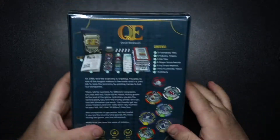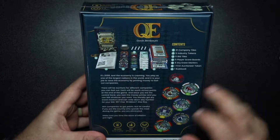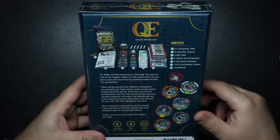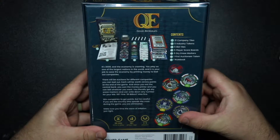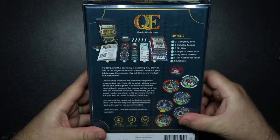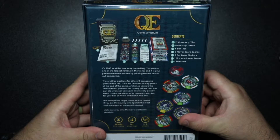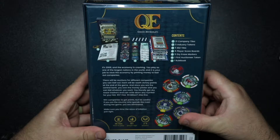This is an auctioning game. It's 2008 and the economy is crashing. You play as one of the largest nations in the world and it's your job to save the economy by printing money to bail out companies. There'll be auctions for different companies you can bail out, and each will be worth victory points at the end of the game. Since you're the central bank, you own the money printer.